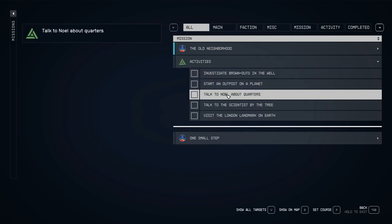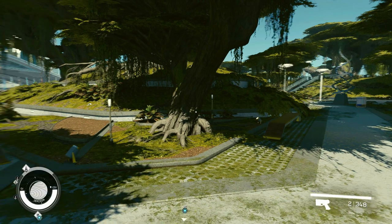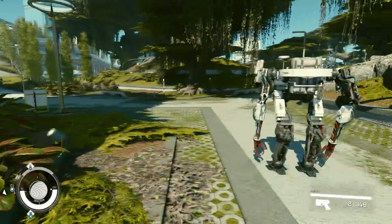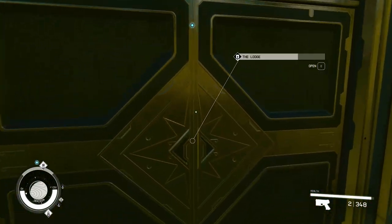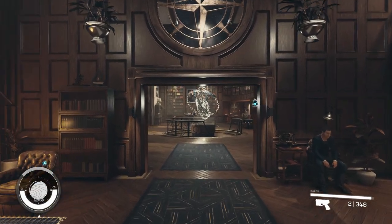We can start an outpost. Talk to Noel about quarters — oh, we should have done that. Let's go back and do that first before I forget. Alright, Vasco, you can follow me around. I forgot to do this. Try to keep the activities down a little bit. So where is Noel?